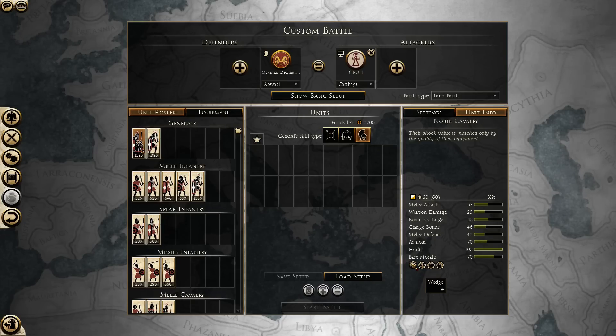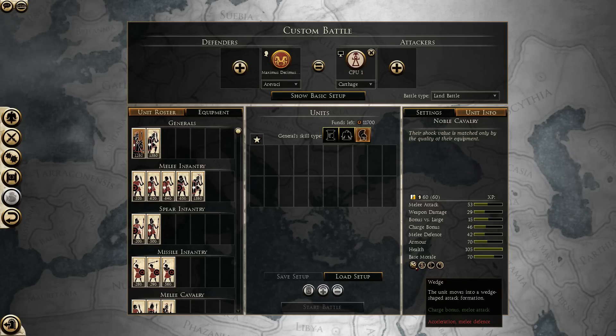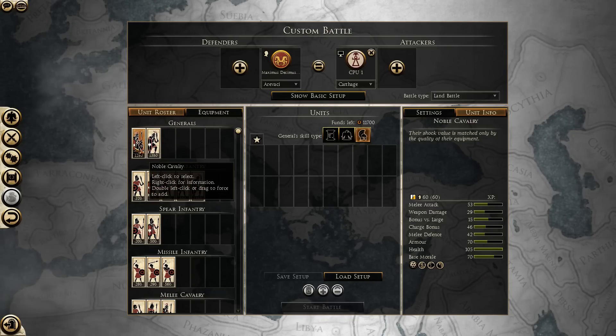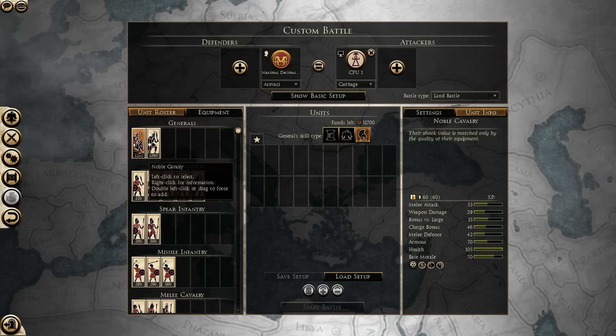It also has an ability, the wedge, which is an ability that doesn't really see a lot of use in multiplayer, at least. It will also encourage units nearby. So this can be a good choice if you need a good solid cavalry unit to go hunt skirmishers or to even charge some enemy infantry on the move. But it is not shock cavalry, it isn't going to do as well as shock cavalry on the charge. Against other cavalry, it can be very effective, especially against mid-tier cavalry.